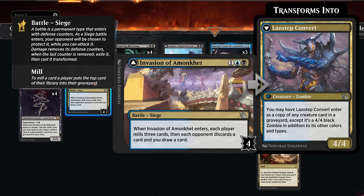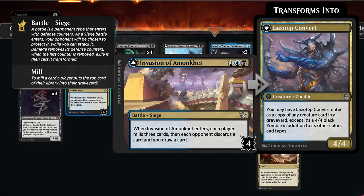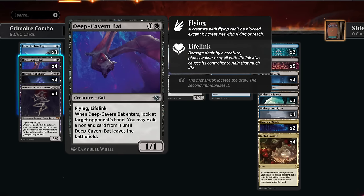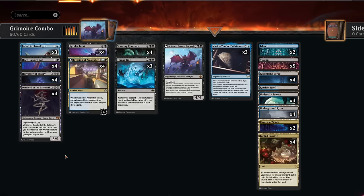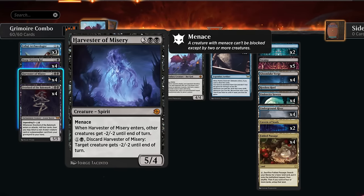We're also playing the battle combo with Invasion of Amonkhet - each player mills three cards, the opponent discards while we draw. With Render Inert, without needing to attack, we can remove four defense counters to transform it into the Lasso Tap Convert, which takes the form of any creature in any graveyard as a base 4/4. That's great with Deep Cavern Bat as a 4/4 flying lifelink taking the opponent's best card. We can also get the Overlord back or go for Starving Revenant to combo off with Grimoire.